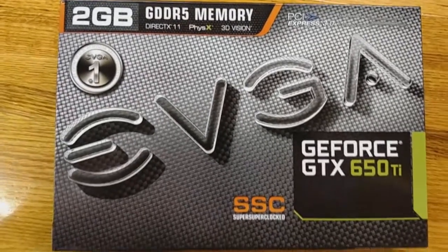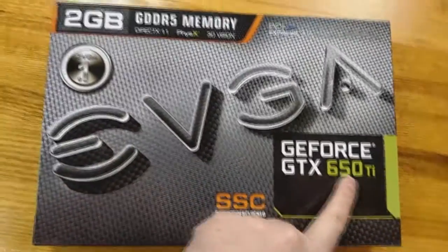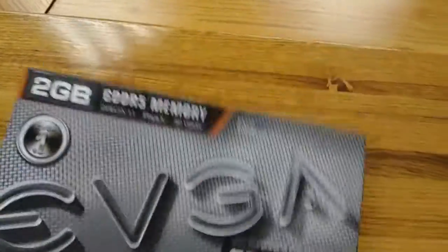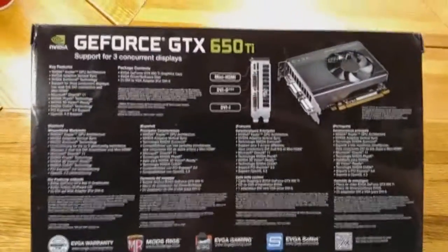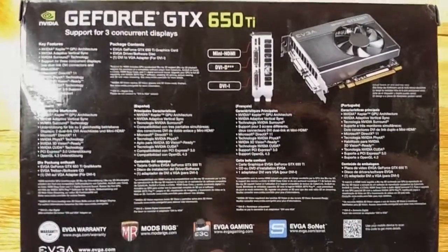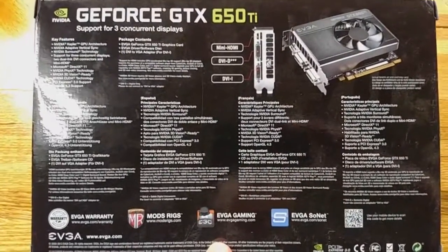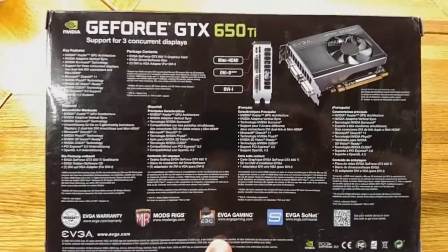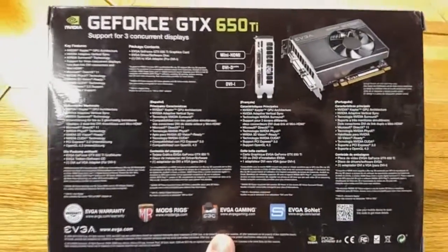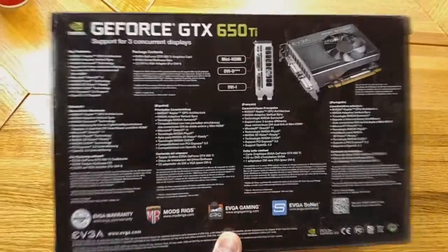This is the graphics card I currently use — it's a GeForce GTX 650 Ti SSC, super super clocked at 2GB of RAM. This right here costs about $100 on Amazon. It's an introductory to medium level graphics card, but it plays pretty much everything I need. My weakest link is actually my processor, not the graphics card. This card is probably the equivalent of a PS4 and Xbox One. So it does really well, and it's only $100.